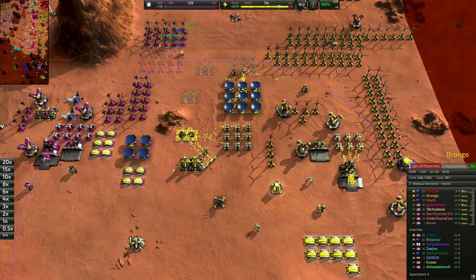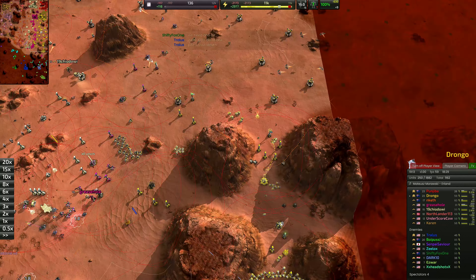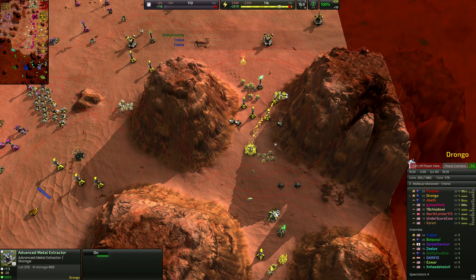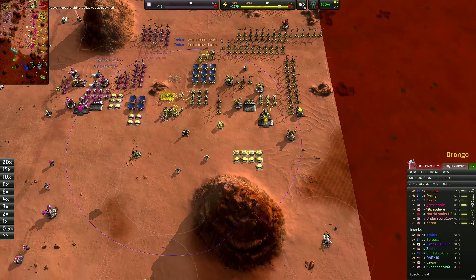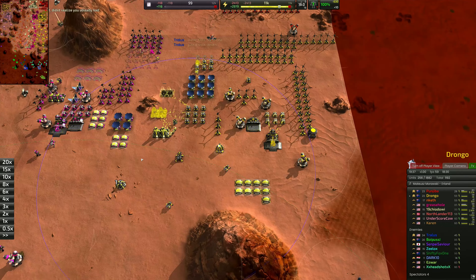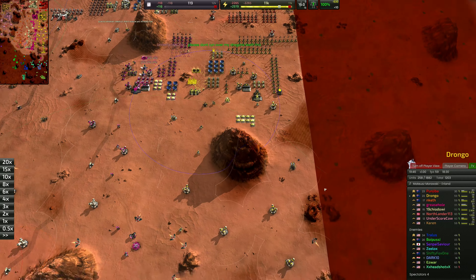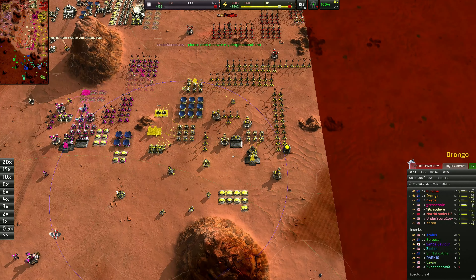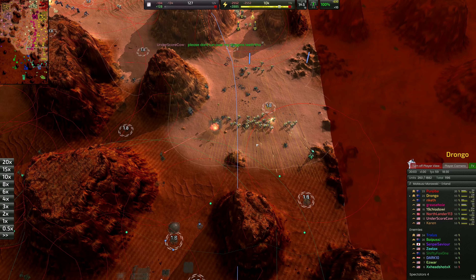We're not building energy converters — we've got a couple on the frontline but not the advanced energy converters — because we're taking all the metal from our extractors and putting it into units. This is something I probably didn't really comprehend for the first couple of weeks I played. When I was watching a Stardom game I thought, where are his energy converters? But he doesn't need them because he's making units. The whole goal of this game is to make units and kill your enemy. He's utilizing his metal and energy to make units rather than to make economy.